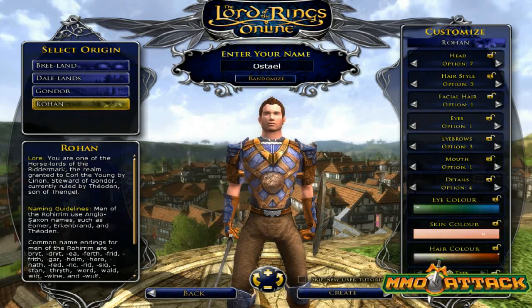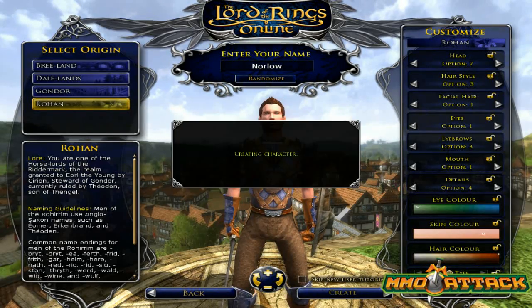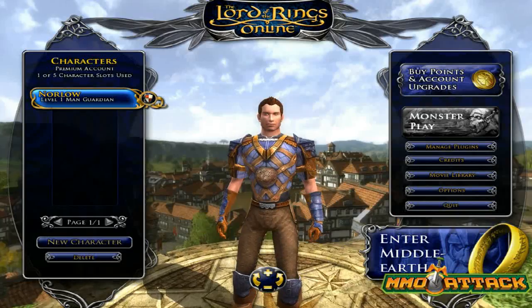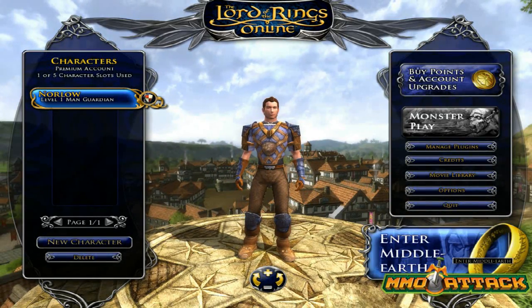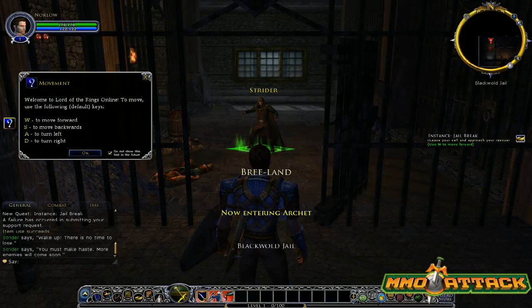Oh, that name is taken — and that was a completely random name. Let's try it again. Now that we've got our character created, we're going to click Enter Middle-earth. Okay, we're in game now.